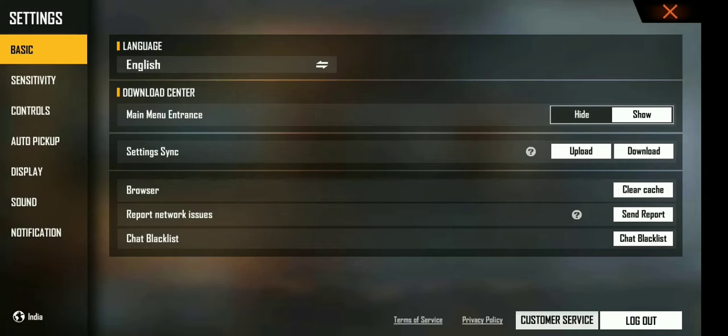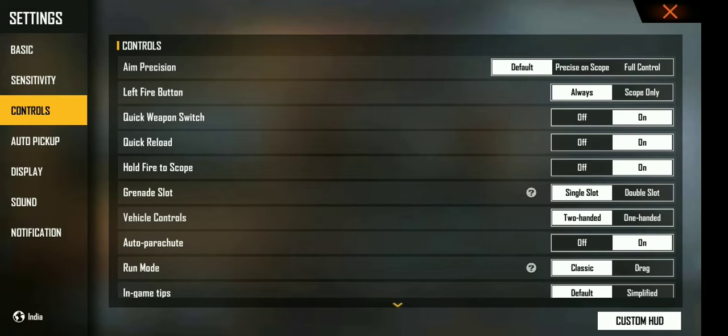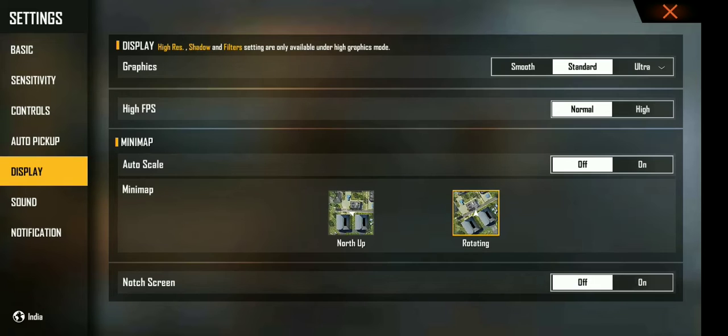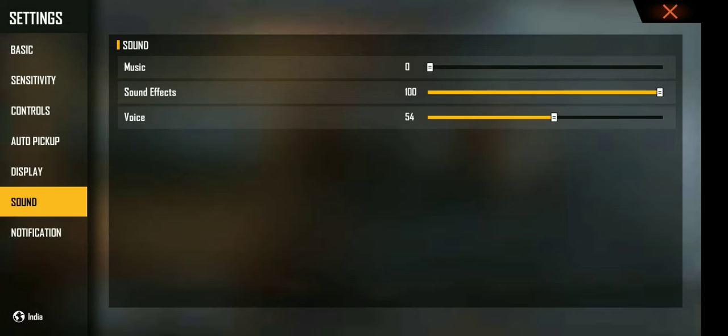I will show you the tips and tricks. I will show you the drag and the settings. If you press 4, it gives 1 free spin. If you press 1, it gives 2 free spins.